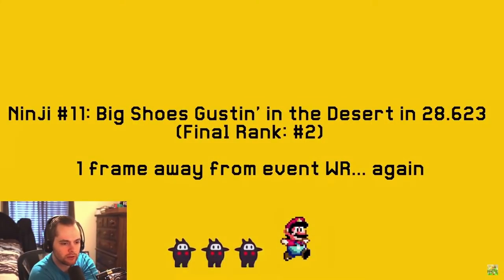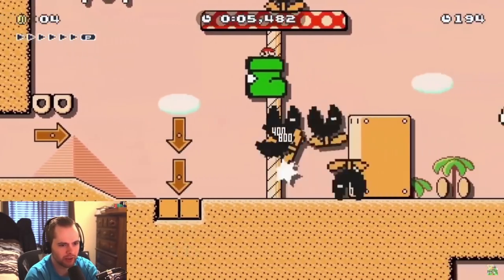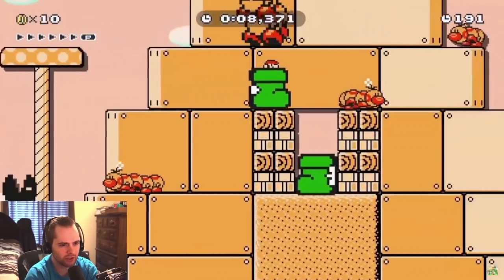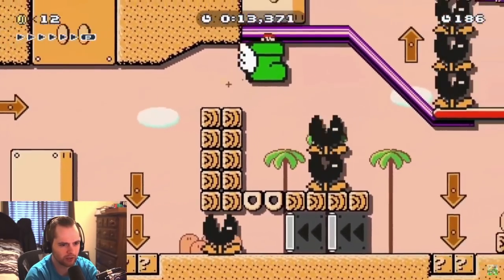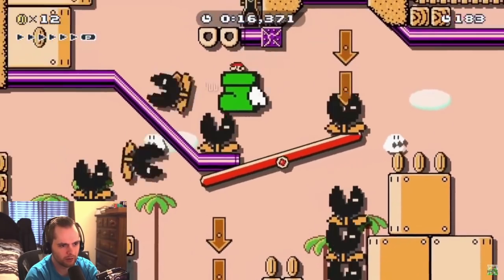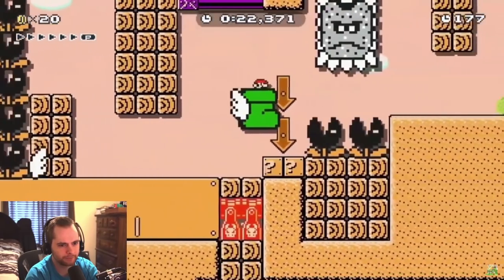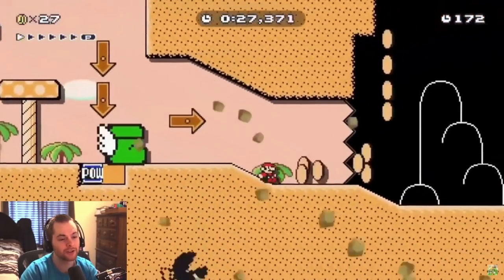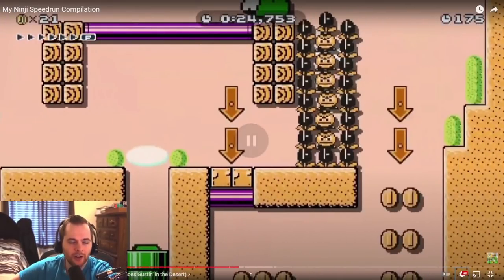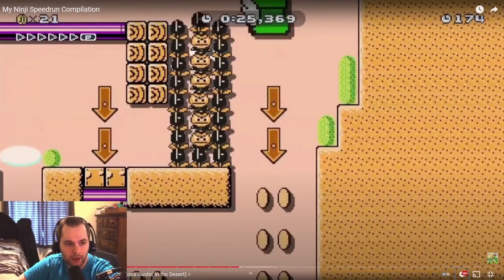This one has the big Goomba shoe — one frame away from record, dang. It's mostly a lot of precise ground pounds with the shoe. There's some muncher tower he jumped over that was super precise — you can barely get over it with the flying shoe. You see his ground pound even goes sideways, so all of these ground pounds are going to be in really optimal spots. Ground pounding in this game sucks — it doesn't work half the time.